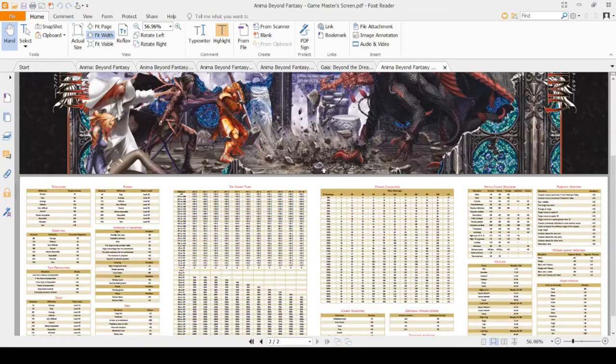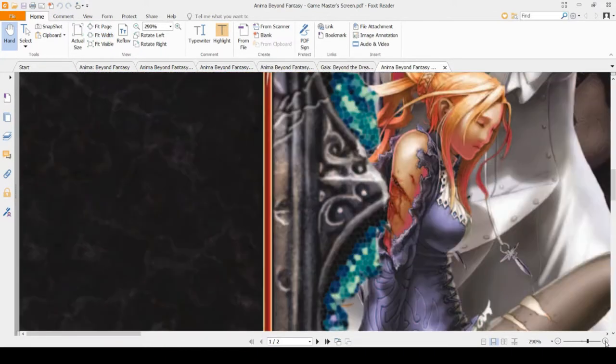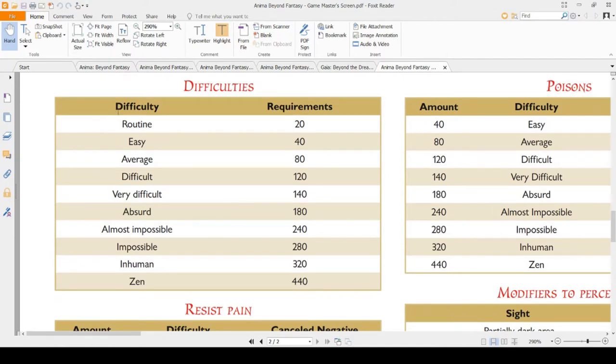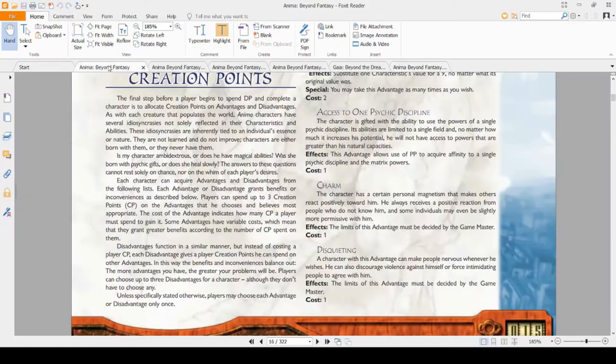I'm going to pull up the difficulty chart to clarify. If you rolled a 20 and would normally get a 'routine' success level, you would instead get an 'easy' level of difficulty success — that's what I mean by tier of success. That's why I'd recommend using them, but as a DM you might want to make it different.